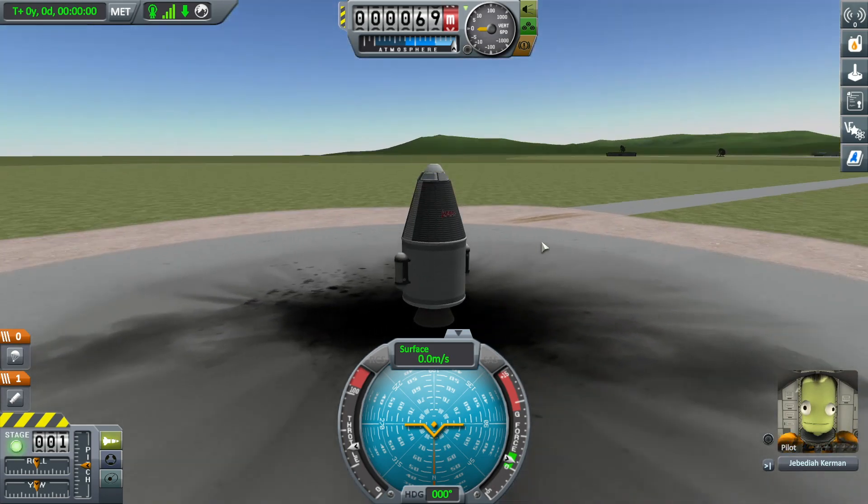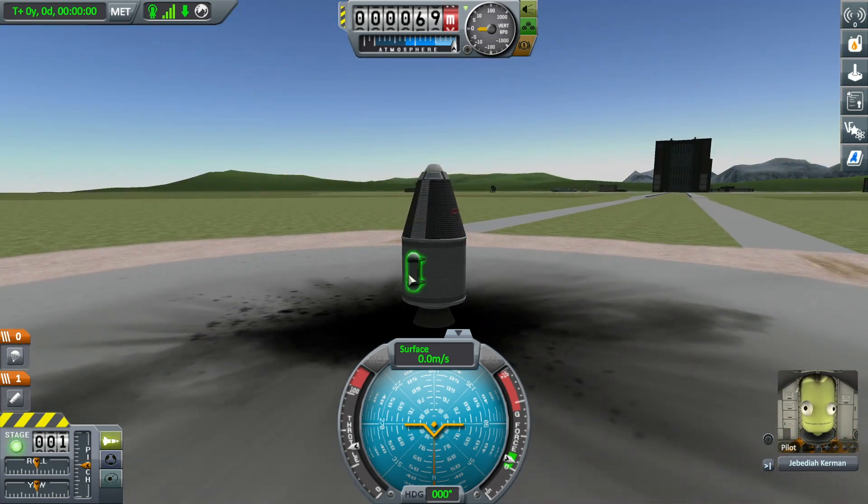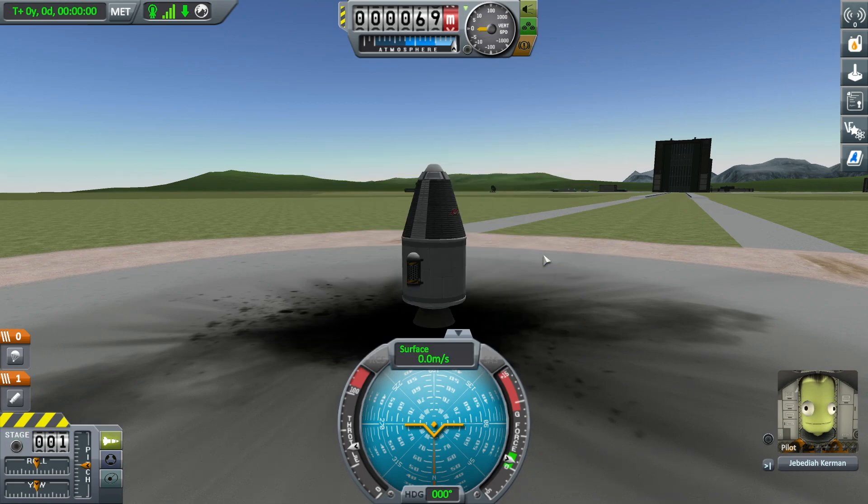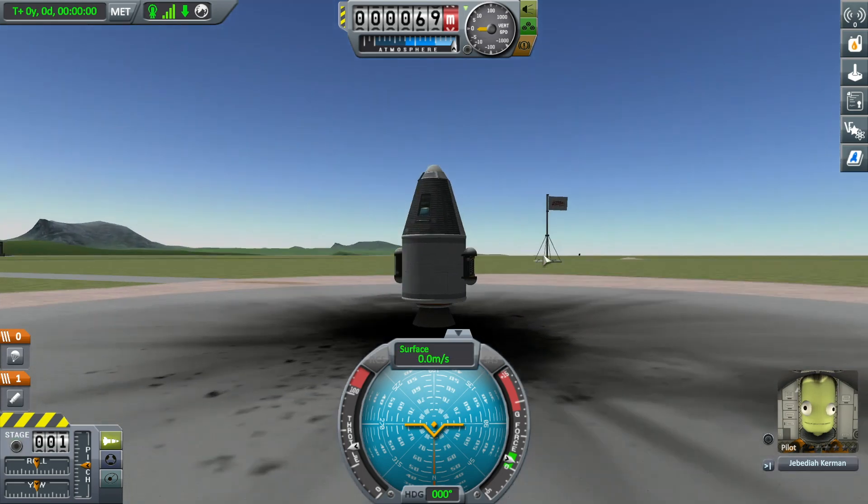Then this stuff here — the mystery goo, which is a thing we put on the side — same thing. We just click on it and go 'look at the mystery goo.' Three science! We've basically studied it. The goo doesn't seem to be doing much now — we have conducted an experiment. We put the mystery goo on the ship and saw what it does even if we don't take off.